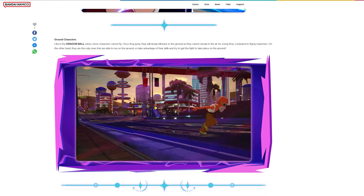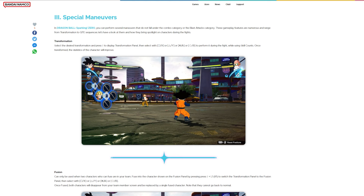Special maneuvers — in Dragon Ball Sparking Zero, you can perform special maneuvers that do not fall under the combo category or the blast attacks category. These gameplay features are numerous and range from transformations to QTEs. Transformations: select the desired transformation and press up to display the transformation panel, then select it with Square/X to perform it during the fight while using skill counts. Once transformed, the statistics of the character will improve naturally.